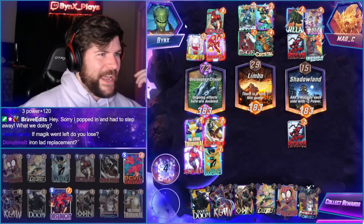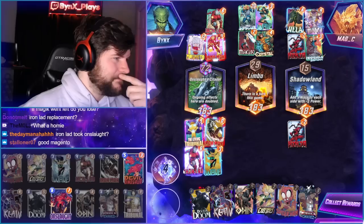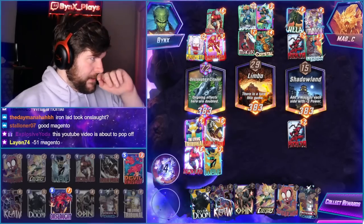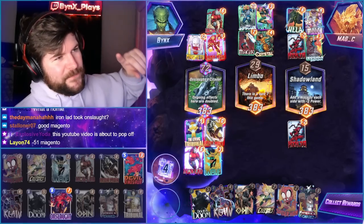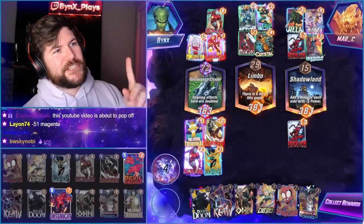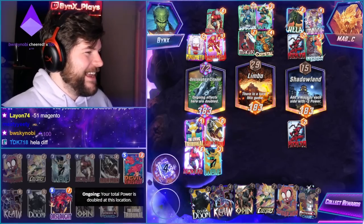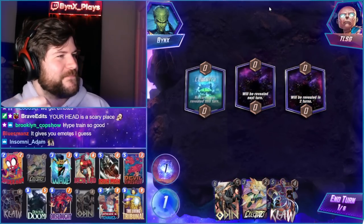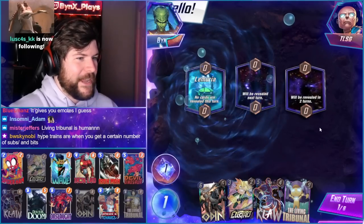My opponent just played a Magneto that gave me 63 extra power per lane. If Magic went left, do I lose? I don't know — we don't worry about that. Probably not. I mean, we still have Iron Lad, Iron Man, everything. Iron Lad did get Onslaught — it was either that or the double Dinosaur. You always play Iron Lad there. It's not a negative 51 Magneto — it is 63 in every lane, which is a total of 189, which would give that Magneto a total power of negative 177. Congratulations on your negative 177 power Magneto, my friend.